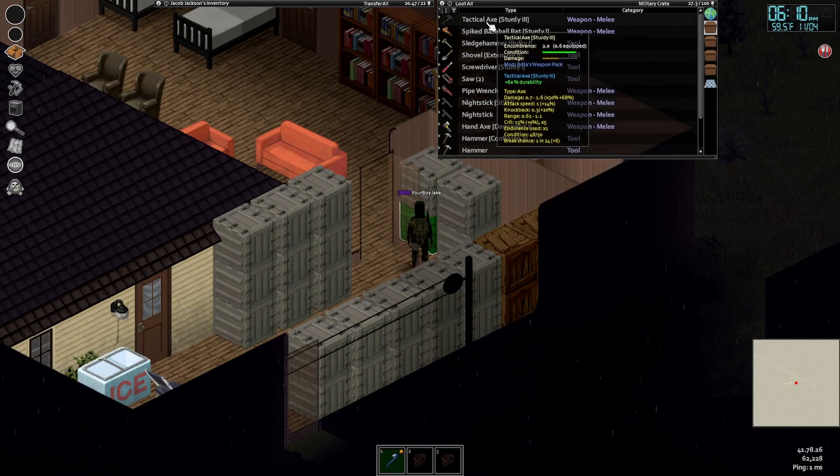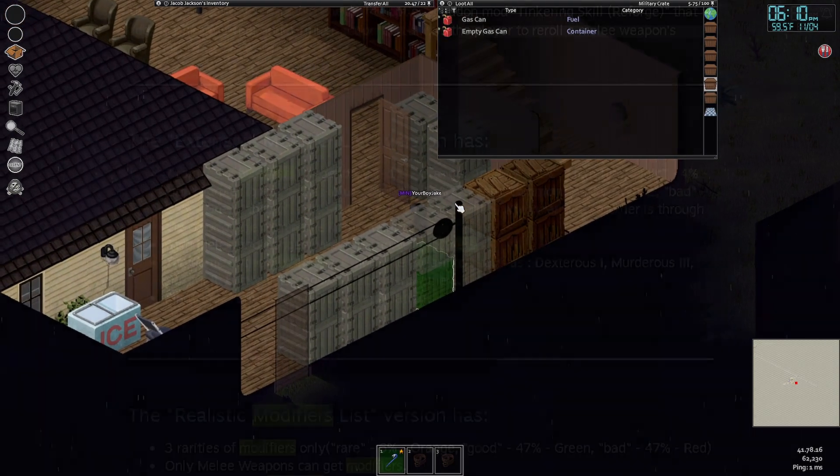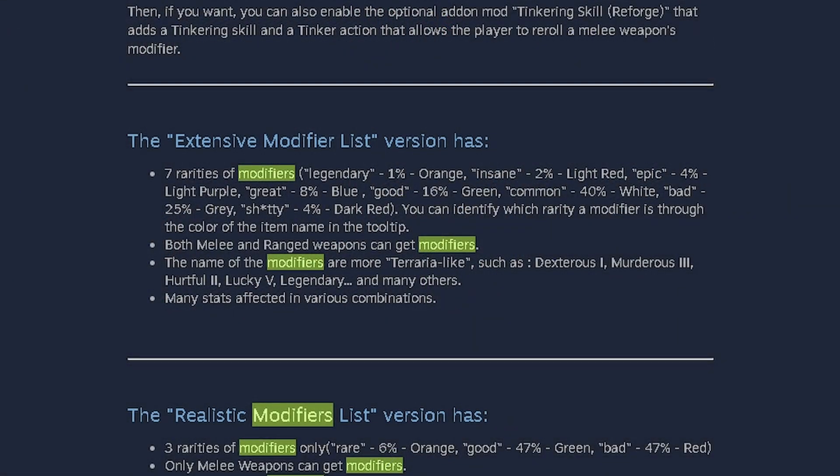These traits can even have levels similar to the enchantment system in Minecraft, like Strong II or Bulky IV. So all in all, when you're looking for these — if you're playing with Extensive — just get ready for the fully fledged experience. There are even rare ones within each category that have their own unique names with very low percent chances of getting them.